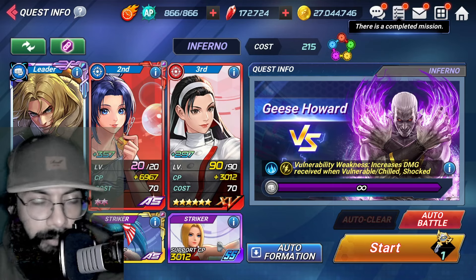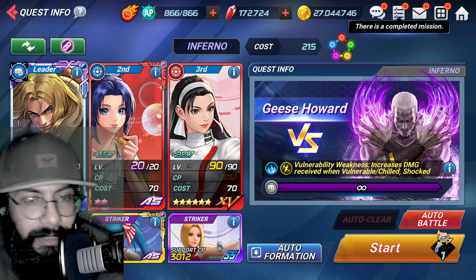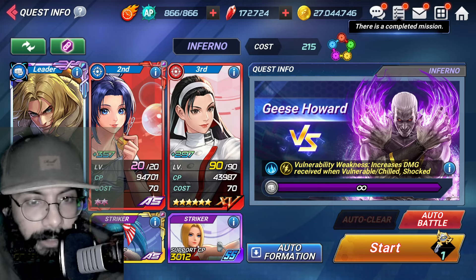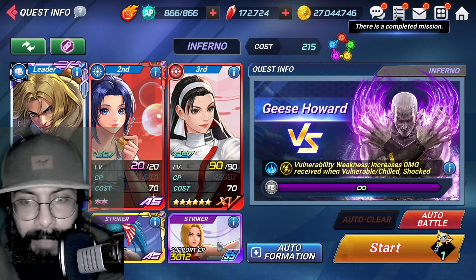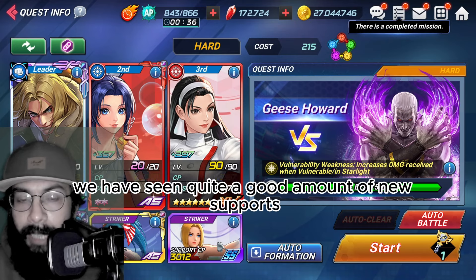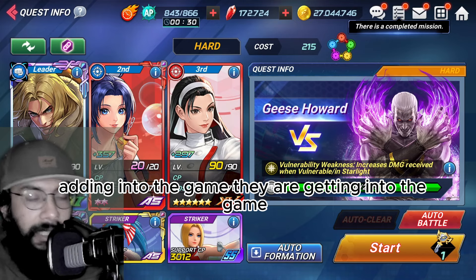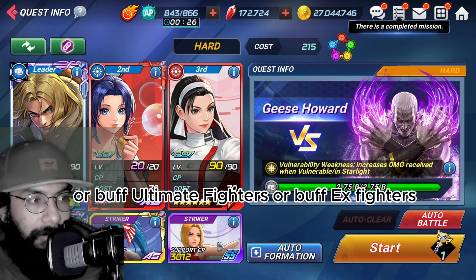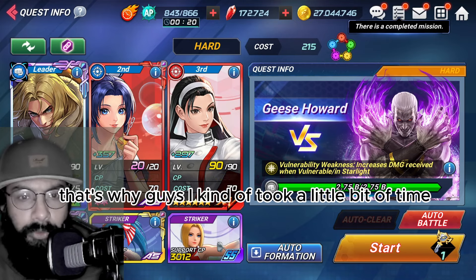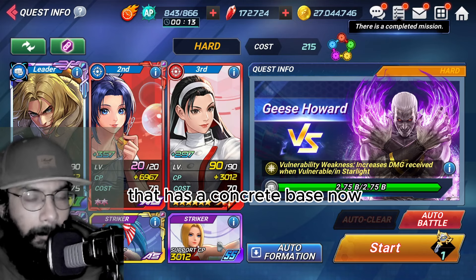In this video I'm going to consider only premium category supports — it doesn't have to be EX or Ultimate, but the support type has to be premium. In a future video I'll cover lower-category supports. In recent times we've seen quite a few new supports added to the game as ultimate fighters, buffed ultimate fighters, or buffed EX fighters, so I took a little time to provide something with a concrete base.